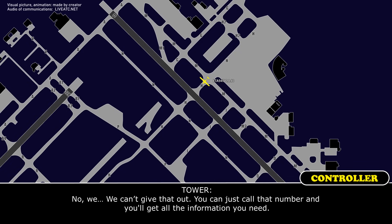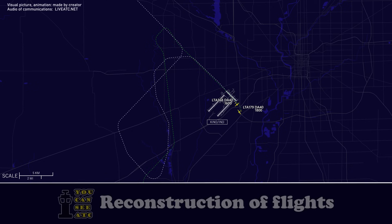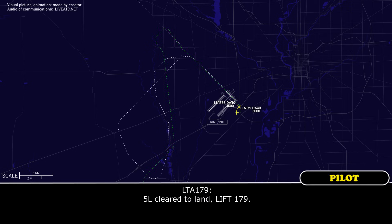We got its initial pump. No, we can't get that out. You can just call that number and you'll get all the information. Copy, now it's fine, thank you. Left 1-7-9, we're going to put you down runway 5 left — runway 5 left, clear to land. 5 left, clear to land with 1-7-9.